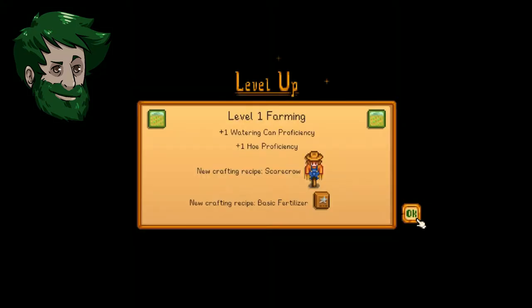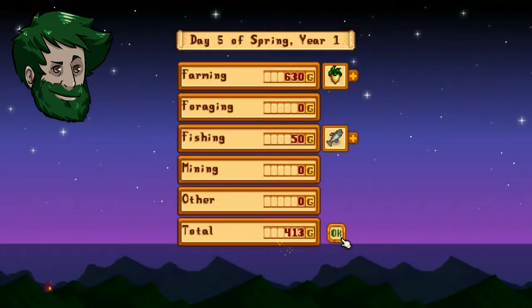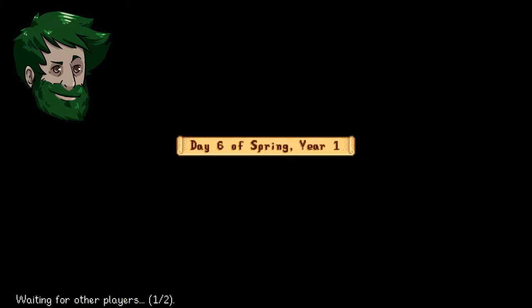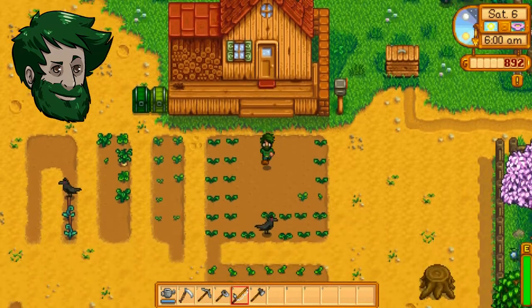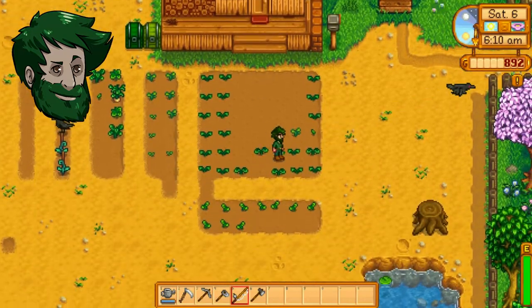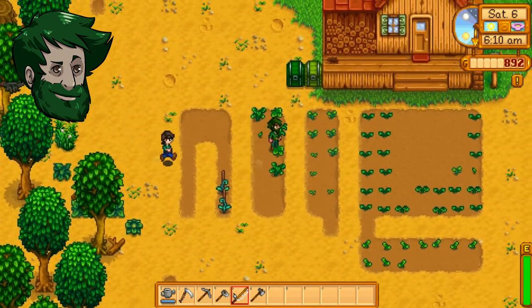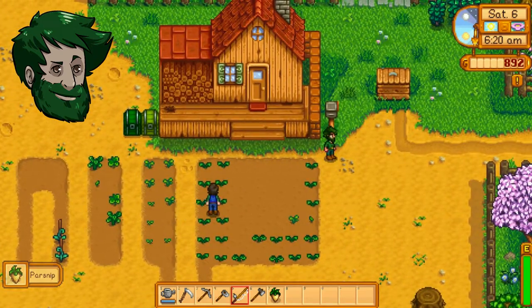Level one farming! Oh, you can make a scarecrow — yes! I'm gonna make a scarecrow. We got so much money. I'm gonna make a scarecrow and name him Panties — he will protect our crops. I have a feeling crows are actually a thing in this game. Yeah — look, there were two crows! Oh my god, they killed one of our crops! Son of a bitch.